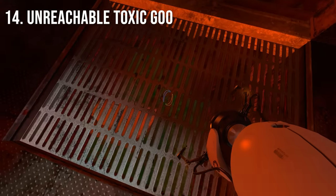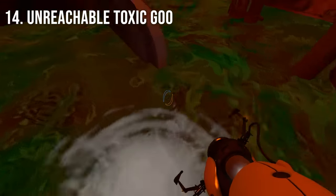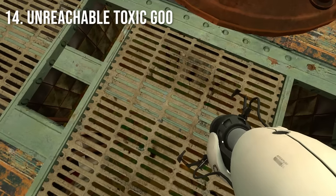In Chamber 19 and Escape 00, there are pools of normally unreachable toxic goo that actually do no damage to the player.